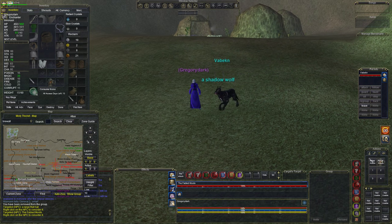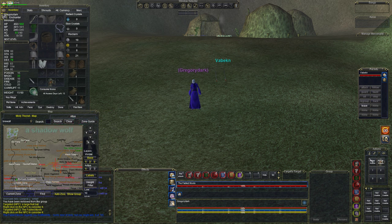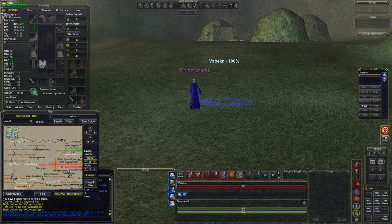Hello everybody, today we're out to hunt down the fabled Mootoo and here he is, level 10, a huge undercon. I'm on my level 12 enchanter — we've just turned 12 — and we're using a level 9 pet which counts as level 11.